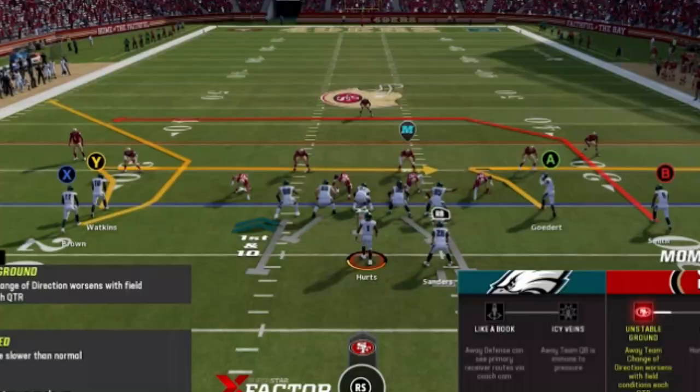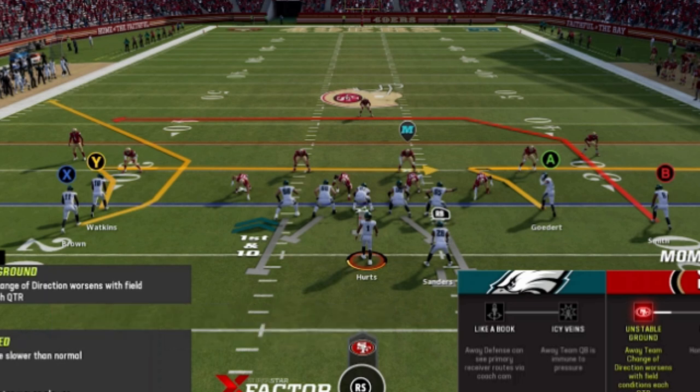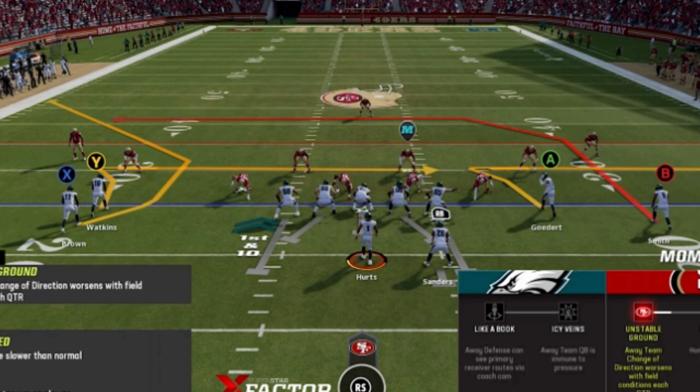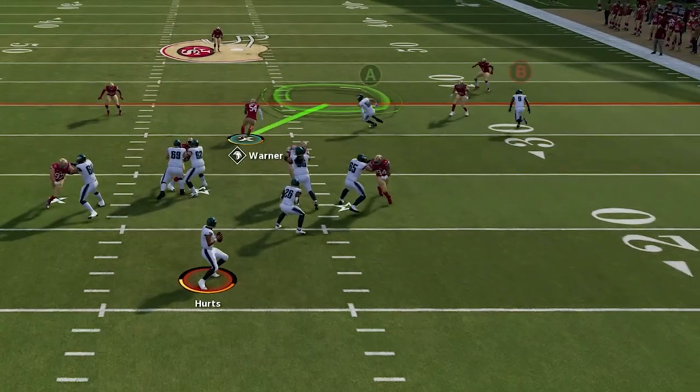My next tip is connected to the first one and that is to always read the defense. I have already put out a full breakdown video on how to do this so I will leave a link in the description. On this first play I have called a play with all man-beating routes because most people run either cover one or man zero blitz. I know from reading this defense pre-snap that because of the single high safety, it is most likely either cover one man or cover three zone. Based on this read I pre-diagnosed the tight end as the best option.